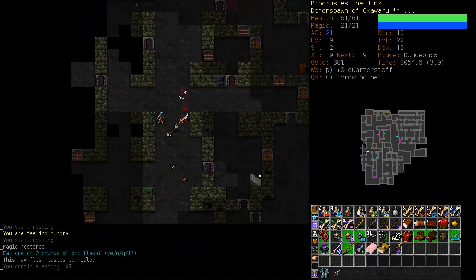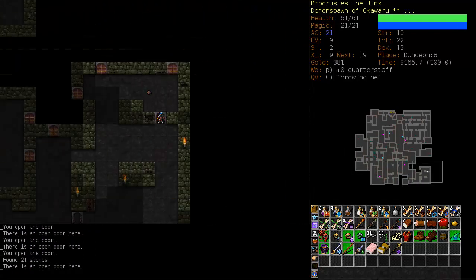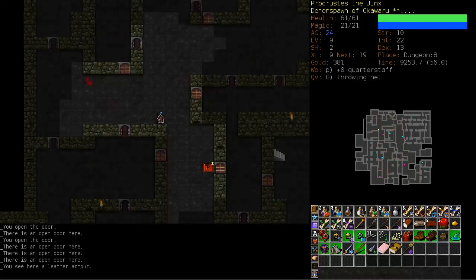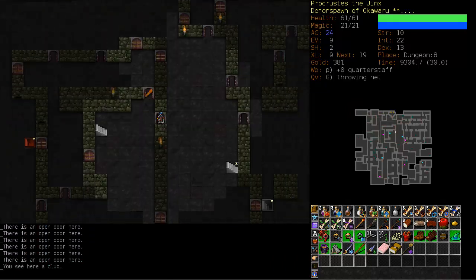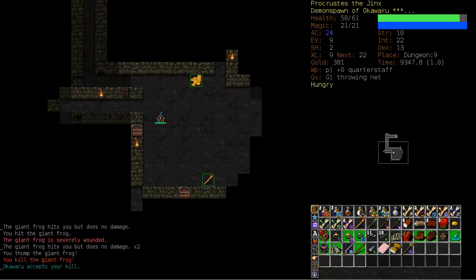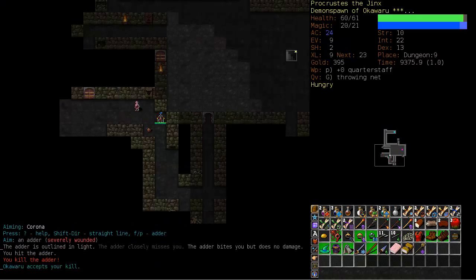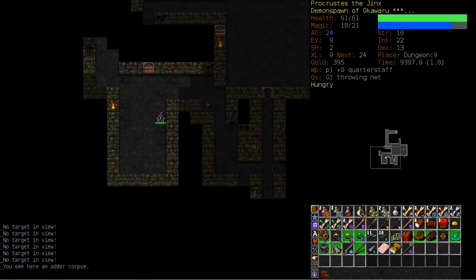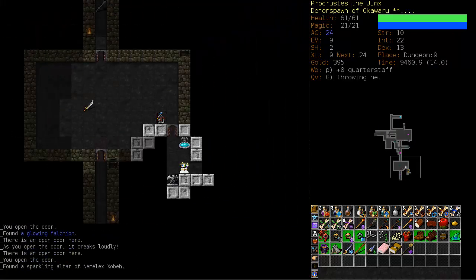We have a ruined cloak — I was hoping for poison resistance, but that puts our armor class up to 224 — excellent. Down we go towards the lair. I've been thinking I always follow the same pattern, always the lair before the orcish mines. I was going to switch it up a little bit but on this run I don't think I will. This is pretty much the most successful I've ever been at starting this sort of character, so we're going to keep it going.